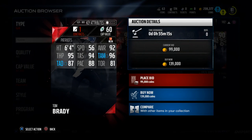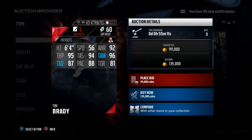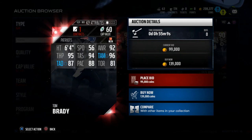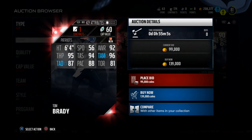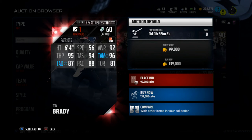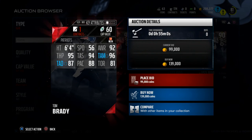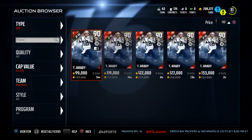Tom Brady is very effective. The 96 throw accuracy medium is the key stat — if you're looking for one stat, that's the one you want. Medium throw accuracy is a very big deal this season because it affects yard throws that are 20 to 40 yards. You can find that out in the article linked in the description.